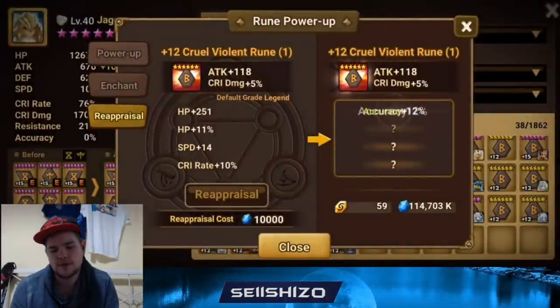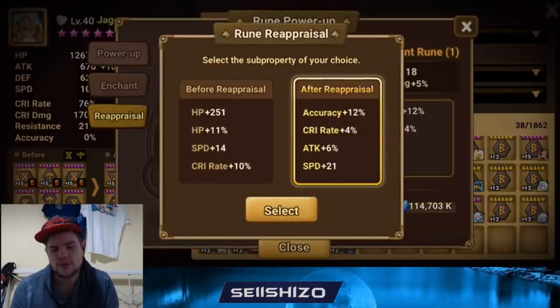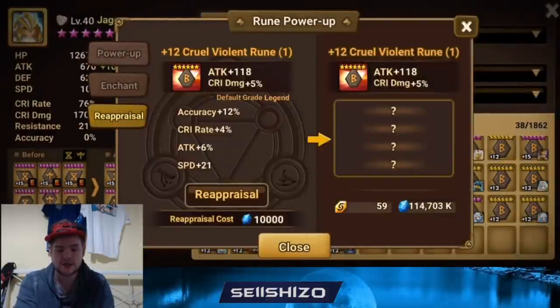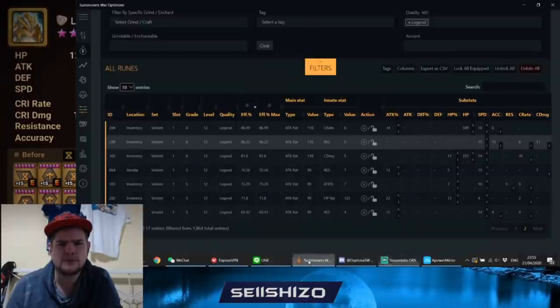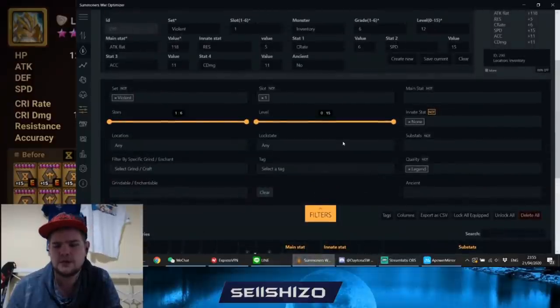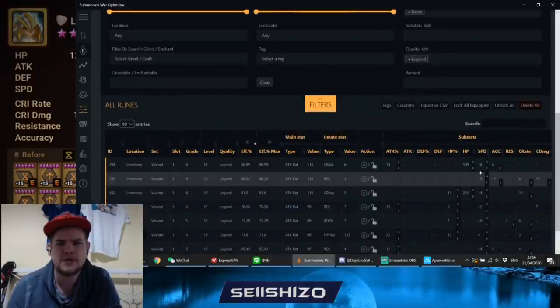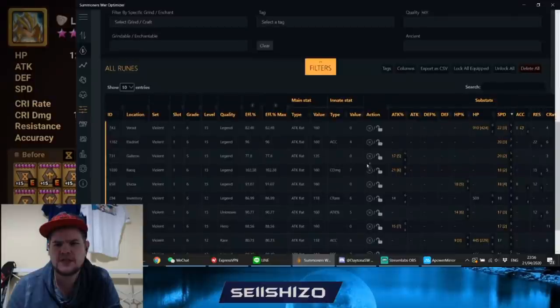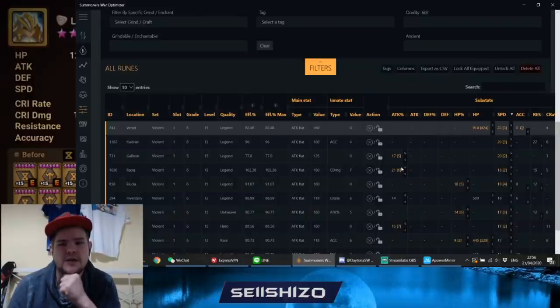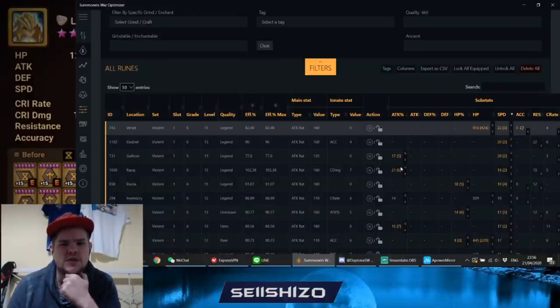Five more, five more — we have a lot of re-ups. 21 speed — okay, that's probably your fastest slot 1 right there. You can remove crit rate, add in HP — that's actually a nice rune. Going back to check: before his fastest slot 1 was 19, so we made it a 21, which is nice.